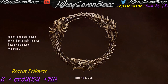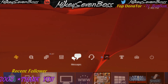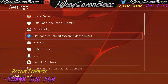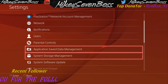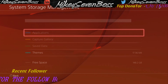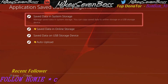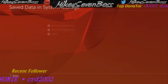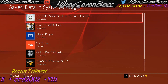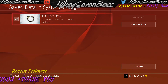All right, so basically what you want to do is close the game. You want to come to this file right here — Settings — go into Application, then Application Save Data Management, right? Then when you go into System Save Data Management, you want to go into Delete. You want to take this file right here and delete it. Make sure it's this file though — it has to be 10 megabytes, all right?